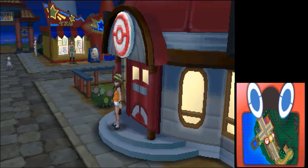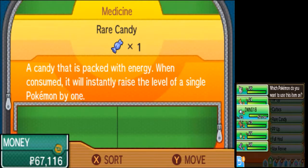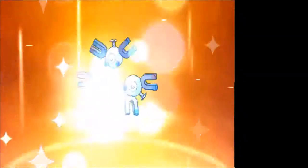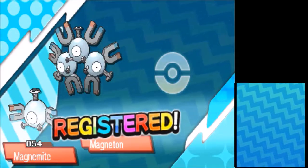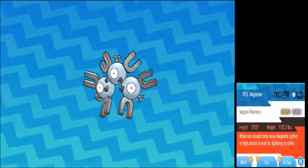Hello everybody and welcome back to my Pokemon Ultra Moon Fun Run. I'm giving my DWN018 a rare candy so he can evolve. He's a magnet Pokemon — when rain clouds form, many Magnetons gather in high places and wait for lightning to strike.